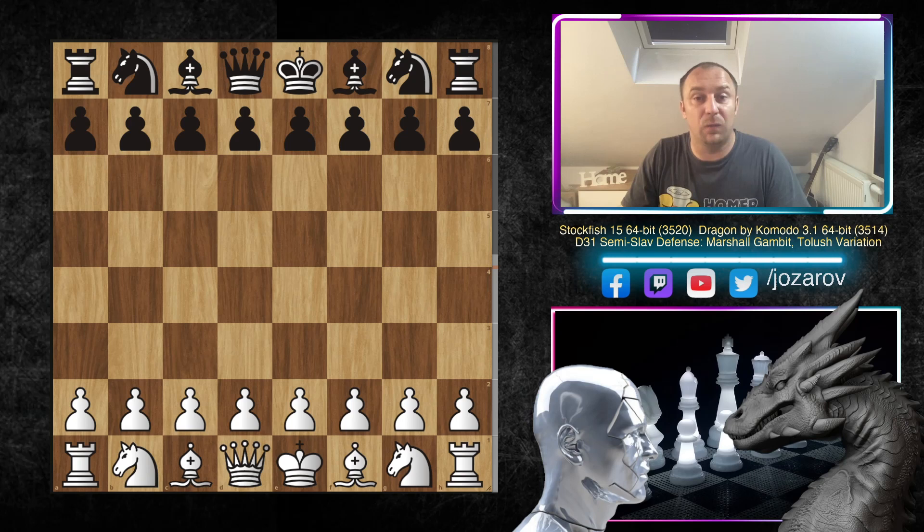Hello chess friends and welcome to your side of chess channel and welcome back to our common chess games played by computer series. In this series we're following great games played by top engines. Today I've decided to show a really wild attacking game played by two top engines: Stockfish 15 and the Dragon engine. We'll see a beautiful Marshall Gambit of the accelerated move order of the Semi-Slav Defense — really wild, from another dimension.